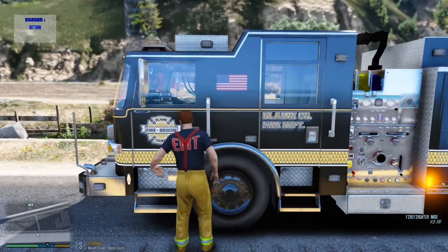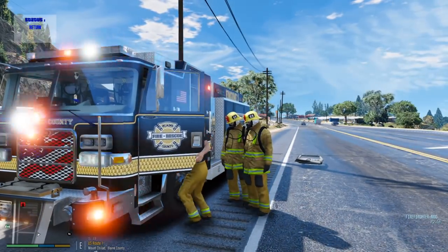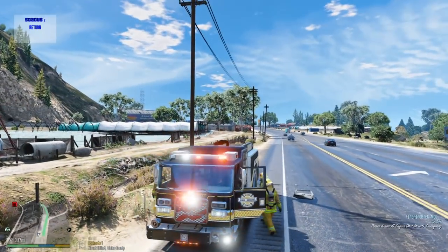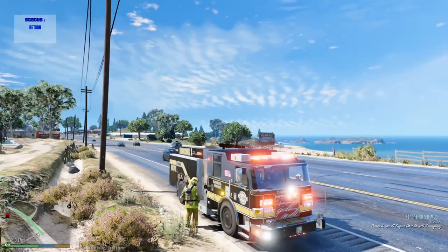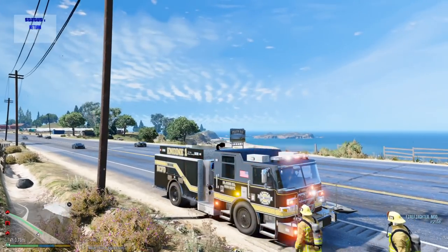That was a very interesting response for our first call — we kind of screwed that up a little bit, but it's okay. Let's go ahead and head back to the station and get ready for the next one. I'm just going to keep this fire extinguisher in my hand the whole day so I don't have to worry about taking it out. I don't know why the truck moves every time — it's just moving by itself.